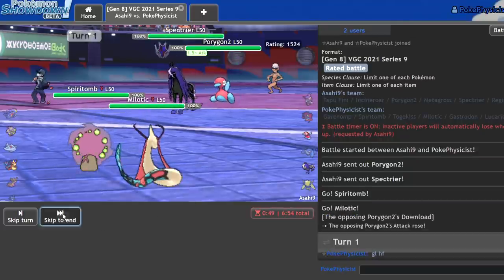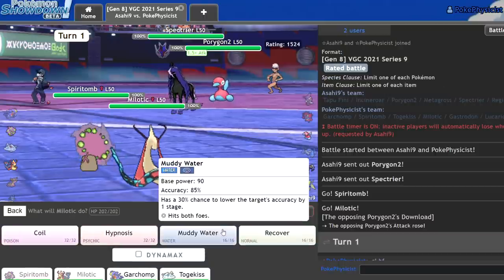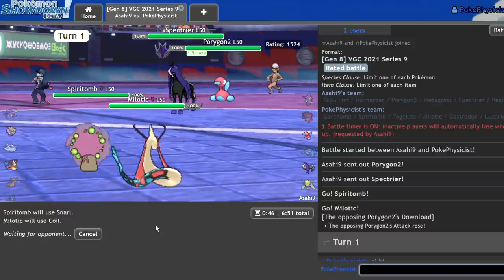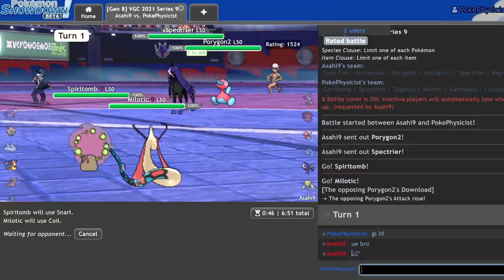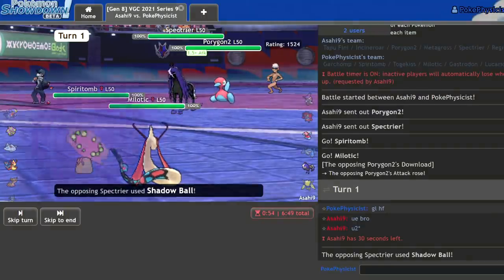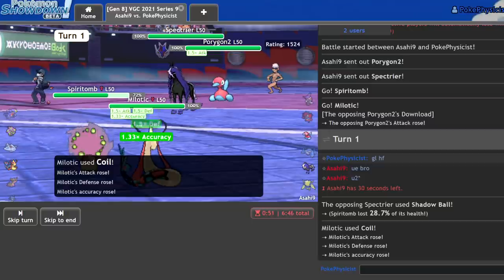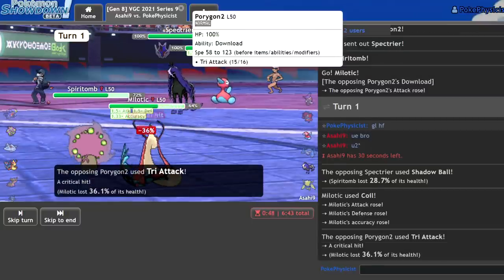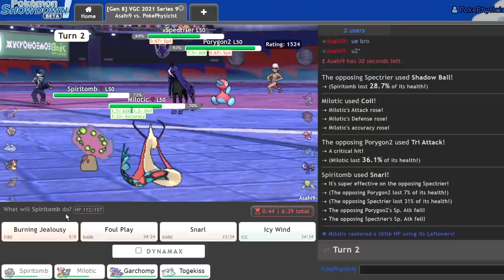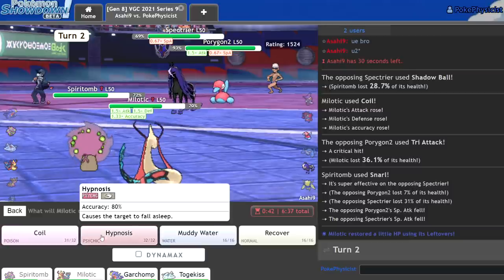As they go with Spectrier and Porygon, I'm pretty cool with that. I'm just going to go ahead and Snarl and set up a Coil here — they really don't have much to KO me. I'm not going to be taking too much from this hit. I do get off my Coil, they get a crit on my Milotic which is a little annoying, but I do get the special attack drop. I can just go ahead and Snarl and recover real quick. I'm expecting to take another hit from this Spectrier — they'll probably give up on Spiritomb. As they Willowisp me in Misty Terrain, which is interesting.